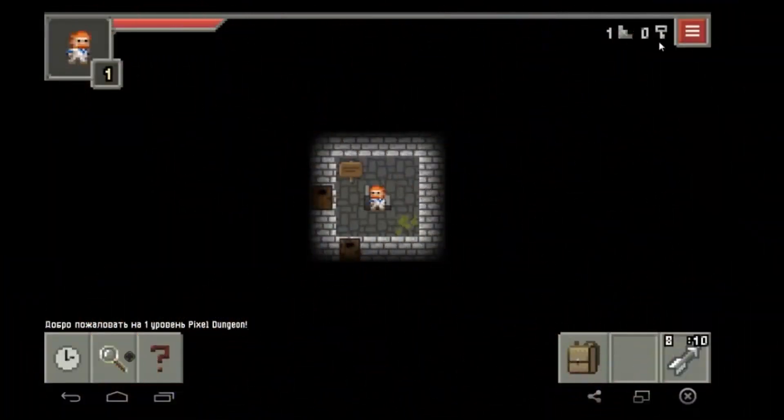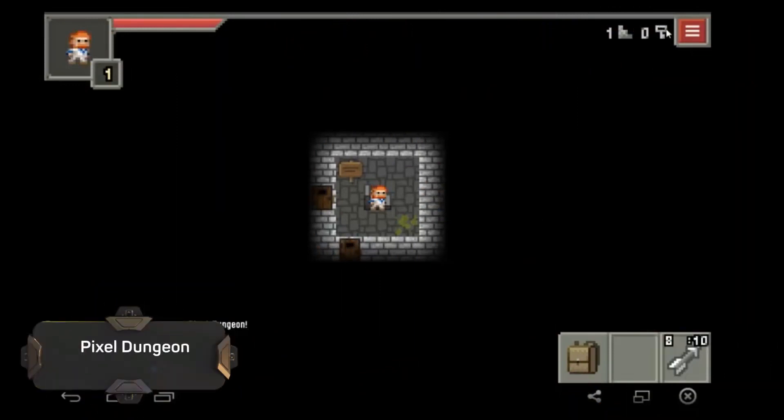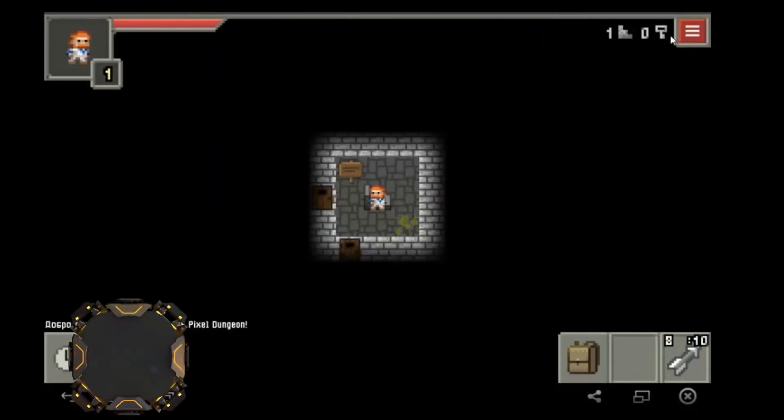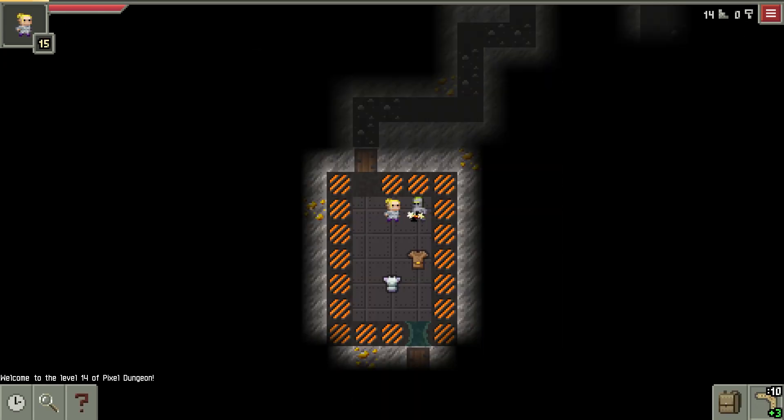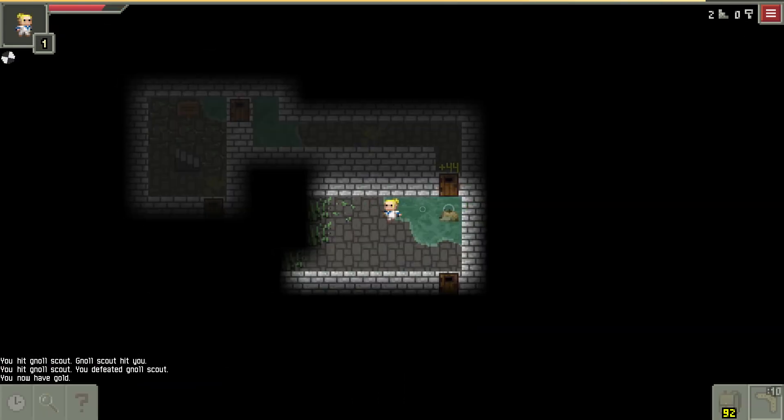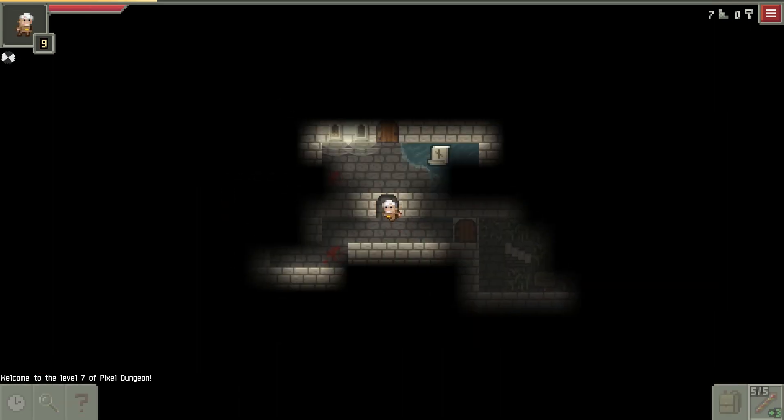Pixel Dungeon is a roguelike game with pixel graphics and simple controls. Explore the depths of the Pixel Dungeon, collect useful items and treasures, fight monsters to find the Amulet of Yendor, the greatest artifact of this game world.